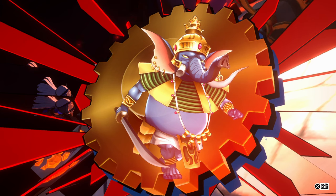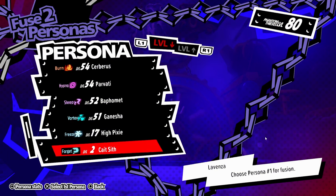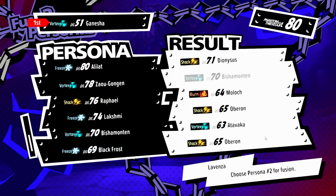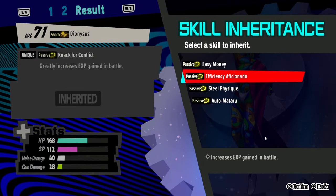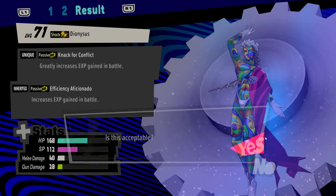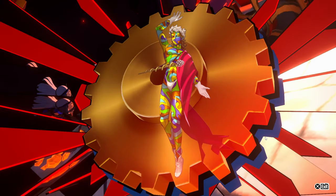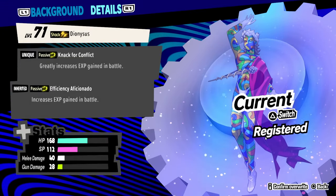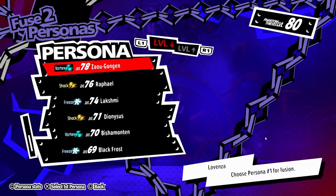We have Ganesha made. Now we need to fuse Ganesha with Allytot to make Dionysus, and we're going to put Efficiency Aficionado on there. And it's made — there it is. That's it.